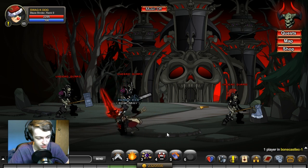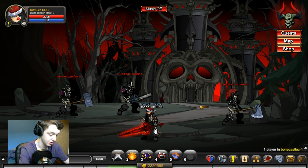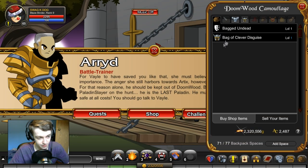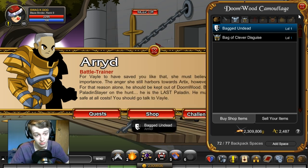Anyway, so that's the video — but actually I thought I would also show you how to get a skeleton body. So you want to slash join DoomWood. Once you're here, just click on this guy, go to his shop, and then get the bagged undead disguise. You might have to do a quest to get this first, but the quest here you probably already finished a long time ago, or if you haven't, you should do them.